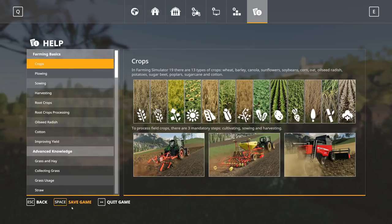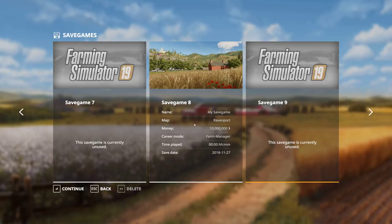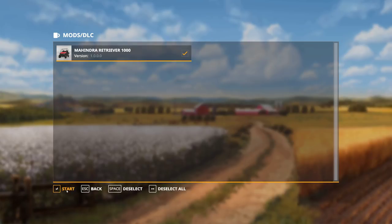Jump in here and hit save game one time, then hit quit. We're going to go back to the main menu, go to career. Let's find that one we just did — it was number eight. You can see it's got $10 million sitting in there with all those farms. We'll go ahead and start it up.